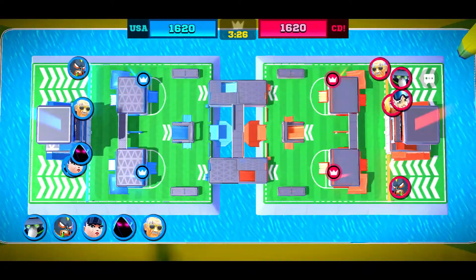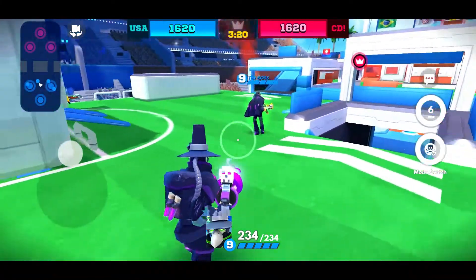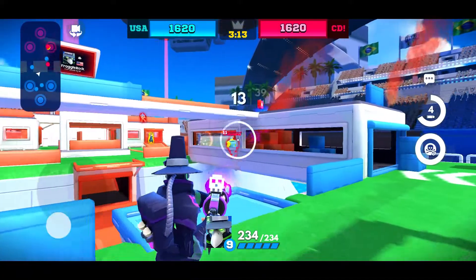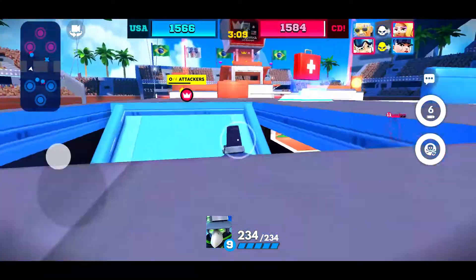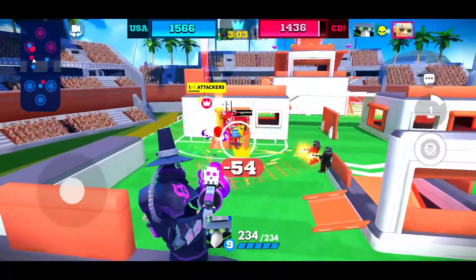A few things with the Crow right off the rip: he is able to heal and damage targets. He is the first card to be able to do this. If you look at his weapon you will notice there is a little skull right above his weapon. That skull represents his damage mode. He is able to damage cards and heal cards very efficiently.